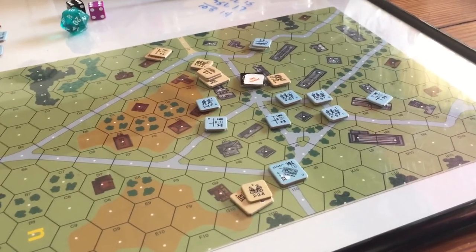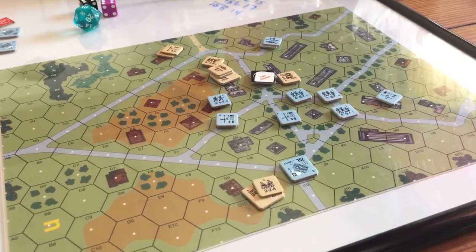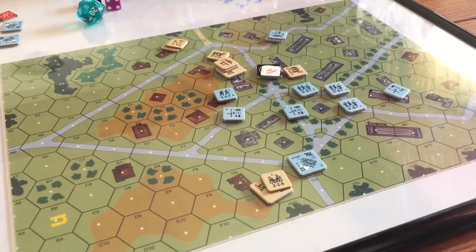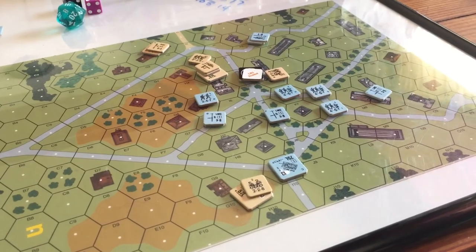It just opens up a world of quicker play with amazing ASL kit. I'm thinking of Pegasus Bridge. I'm thinking about a Nordwind scenario — I've got a guy who was just asking me if I wanted it, but I'm hesitating because I don't know if I'm even going to dive deeper into this.